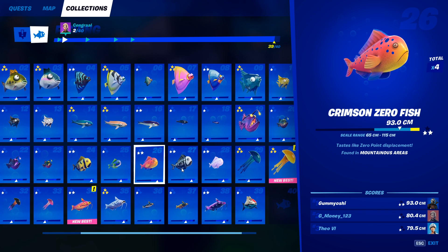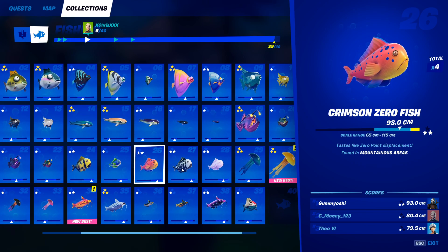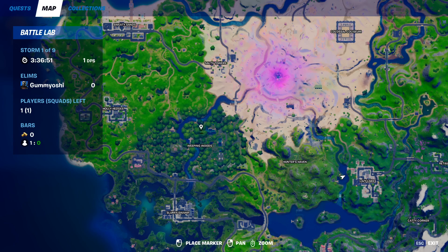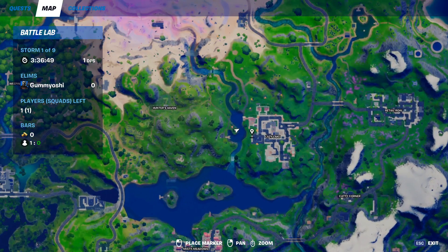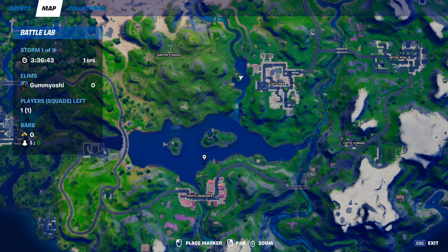Moving on to our next zero fish, we have the crimson zero fish. This one can only be caught in mountainous areas. Come to my favorite fishing spot on the map right next to Lazy Lake — this spot is amazing for fishing with tons of fishing holes around it. Once you run out of those, you can actually come down here to the lake right above Misty Meadows, and this still counts as a mountain area.